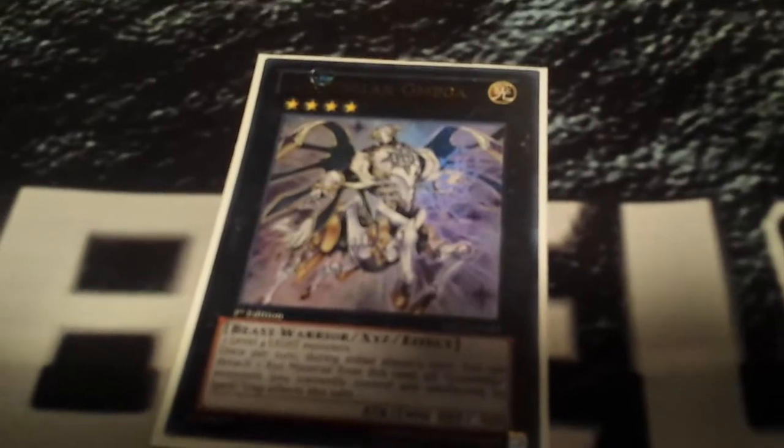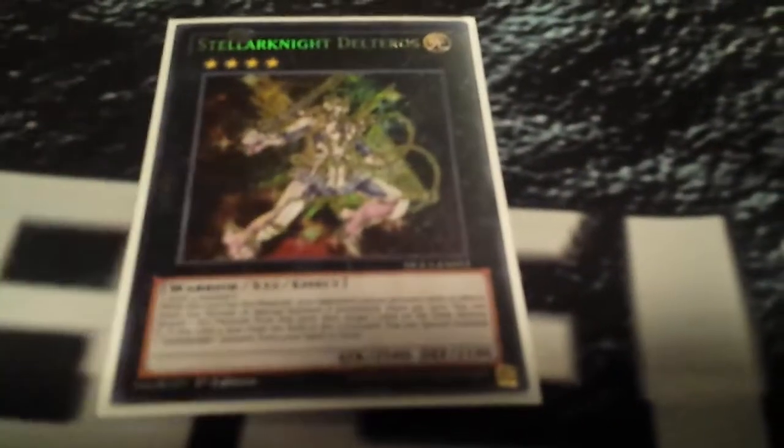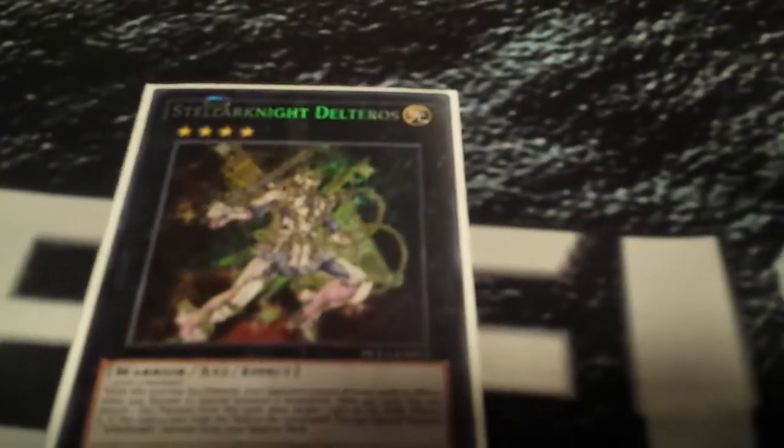One Omega — he's pretty good. He works with both the Tellarknights and the Constellars. He requires two level 4 LIGHT monsters, so I can go Altair, summon Deneb, Deneb search, then exceed into Constellar Omega, be unaffected by spells and traps, and that's nice especially with Vanity's up. One Delteros — I don't go into him that often but when I do he's pretty good. A regular Tellarknight deck would run two, but I only run seven Tellarknight monsters. If I switch to pure Constellars, Delteros would be cut, freeing up a toolbox slot.